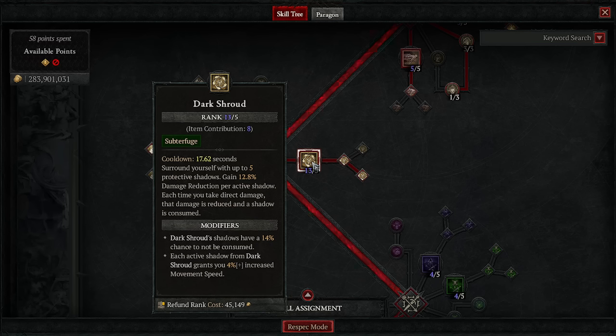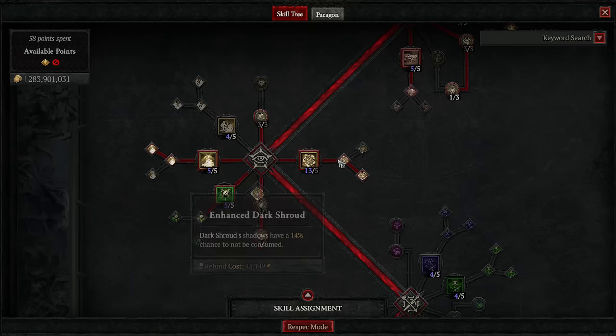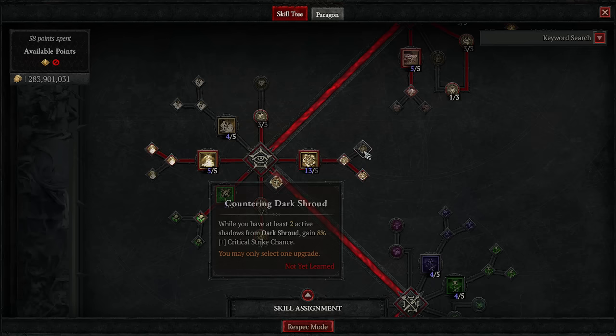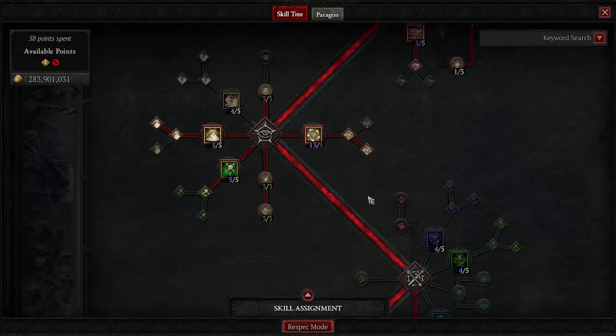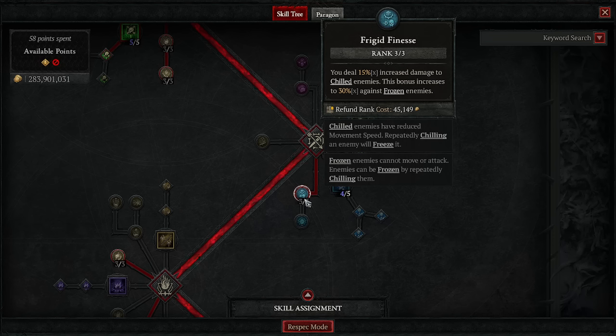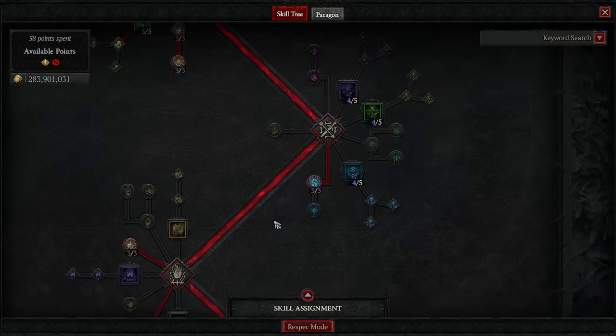You get increased movement speed per Dark Shroud stack. If your gear isn't up to par and you still need more crit chance, you can grab countering Dark Shroud instead — whichever works for you. Down in the Imbuement section, we're just picking up three points in Frigid Finesse, because we deal multiplicative increased damage to chilled and frozen enemies. When we stagger bosses, their health just deletes — this is why Frigid Finesse is the best thing for your neck piece.